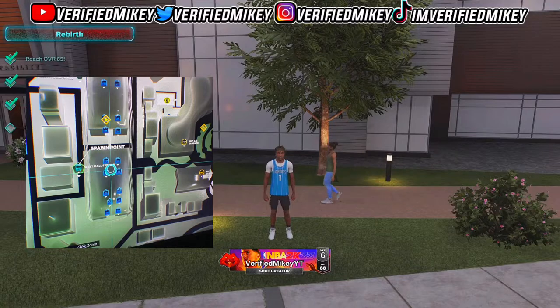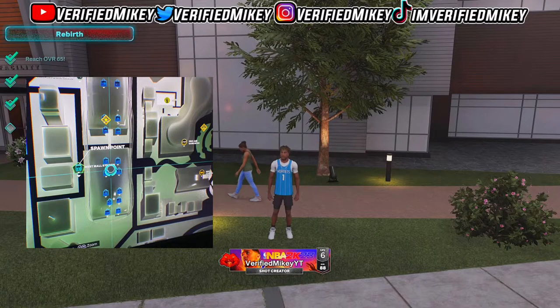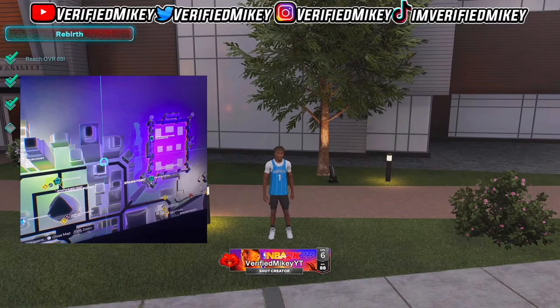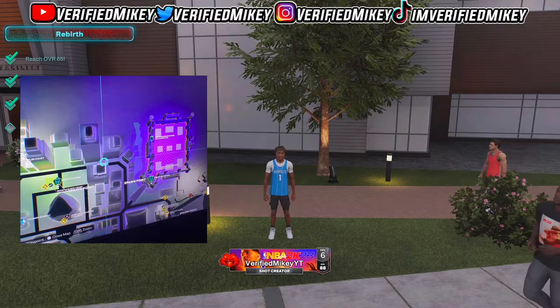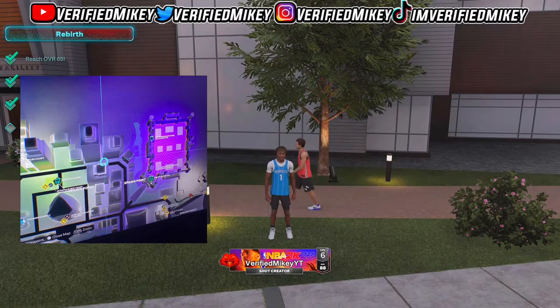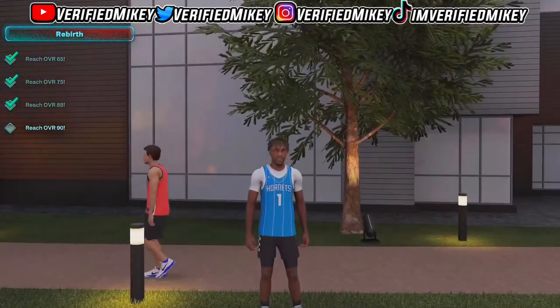This is where you get the 'take your shirt off' unlock. The third spot is right near the Knights again, which is kind of cool — he's not really far from it. Once you get there and talk to him, that will be the third step, and then you'll eventually be able to take your shirt off.